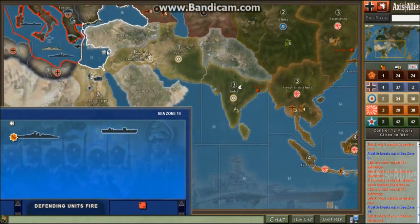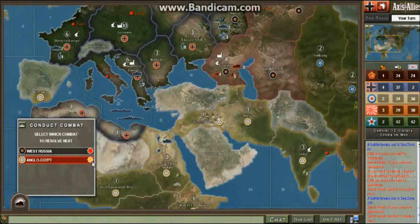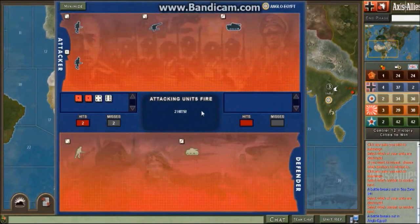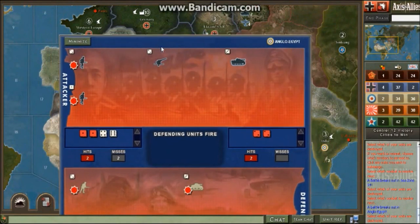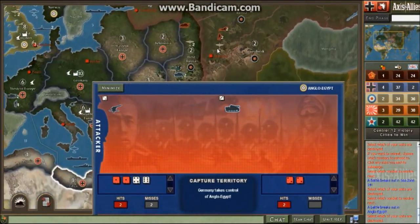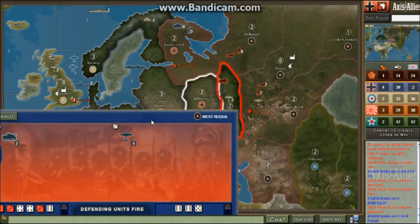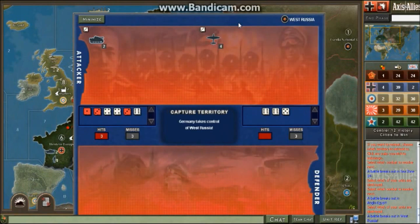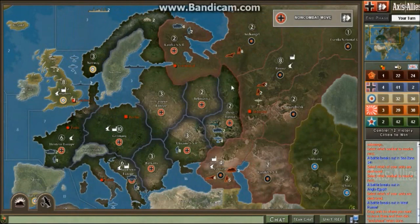I can start shipping stuff down to Africa if I want, but it's better to see how the Japanese are doing before sending units into the Middle East. Let's stick to Africa for the moment. Two hits — we win this battle. We've got free reign in Africa now because there are no large British forces near us, and we can ship troops again. With Germany, you just want to conquer as much territory as fast as you can. Hope you liked that — see you in the next part with the next turn.